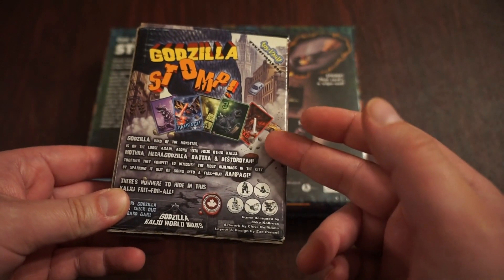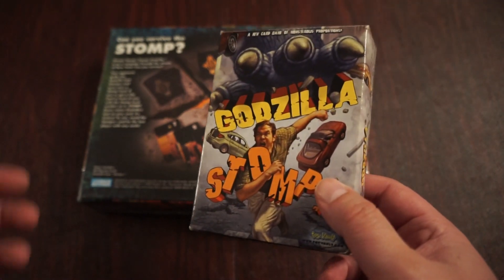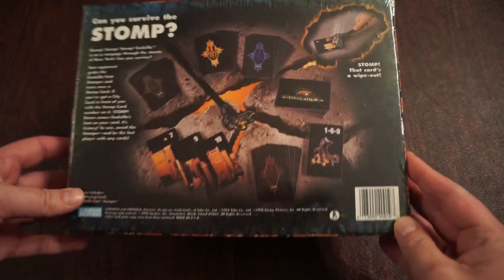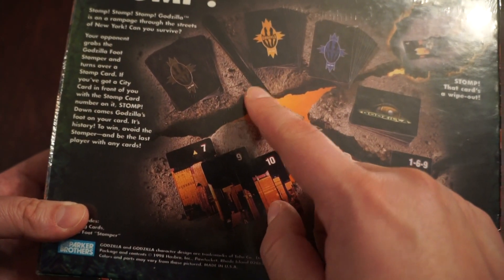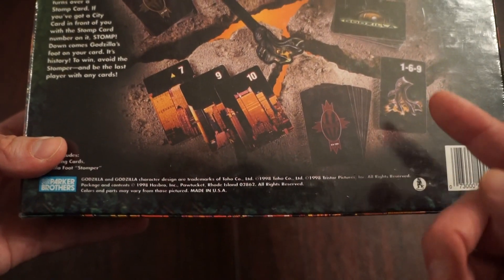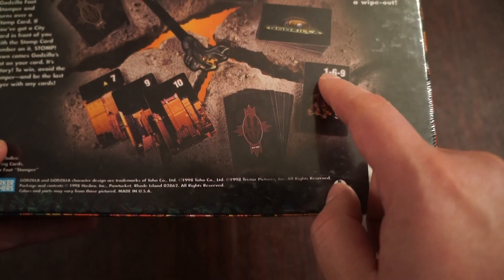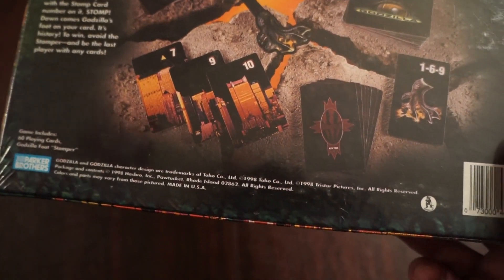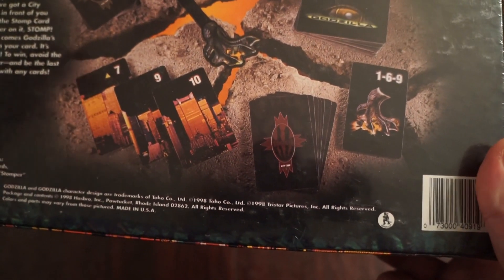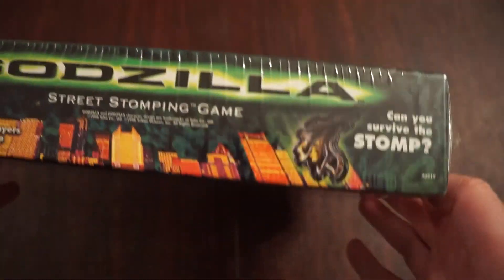In Godzilla Stomp, you have different Kaiju, you play it up to five players, and the objective is to destroy more buildings through an eight-round game. This game, on the other hand, has a few teams — I believe it goes up to three players. Each of you has a deck of cards, and they're all building cards. When it's your opponent's turn, if they flip over one of your cards and it matches the stomping Godzilla card — if any of the three numbers match your building card — the stomp comes down. Whoever's buildings get stomped out first loses, and the last person standing wins. I do not think I am going to break the seal on this one.